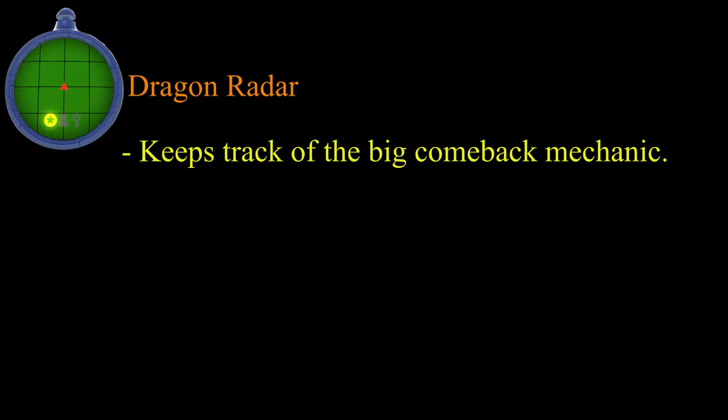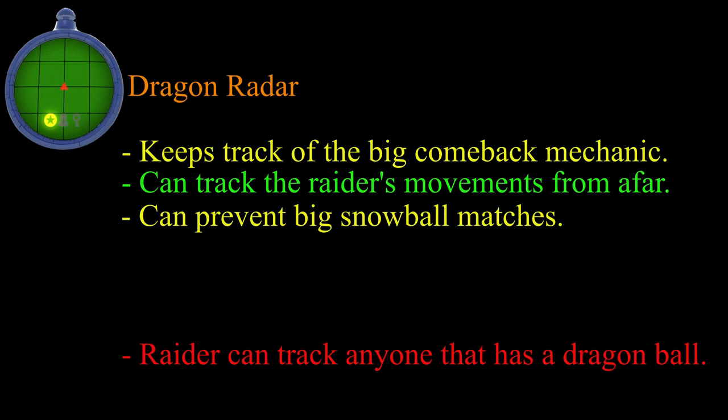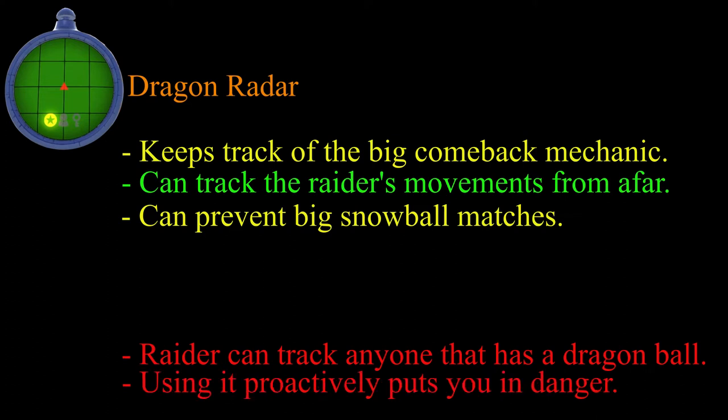The dragon balls are powerful, so you want to keep them away from the losing party. For the raider, the dragon balls are a method of matching your strongest form, or giving everyone the power to fight back against you. For the survivors, the dragon balls can make the raider power up even after you've done everything possible to stop them, or make the raider fresh and healthy if you only have a few minutes left to beat them. If the raider has a dragon ball, you can track them via the radar while they're in range, but that goes both ways. While verticality can save you, it's very tough to hide from the raider. Making sure the raider can't gather all seven is important, but turning yourself into a walking target over it isn't the greatest solution either. And since gathering all seven dragon balls doesn't solve either of the objectives, it can be a risk to go for it.